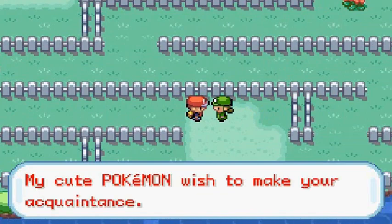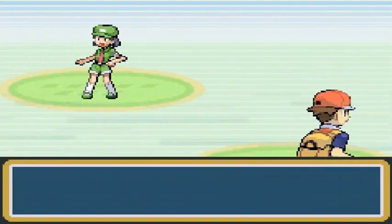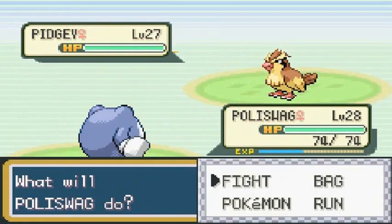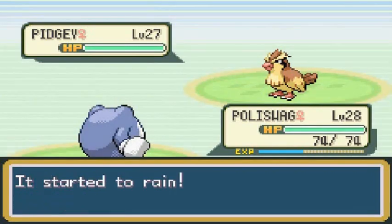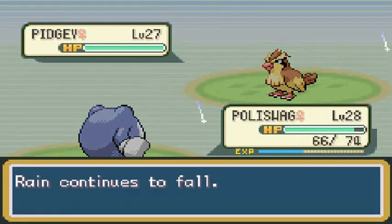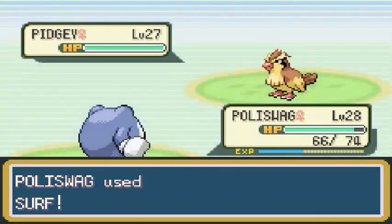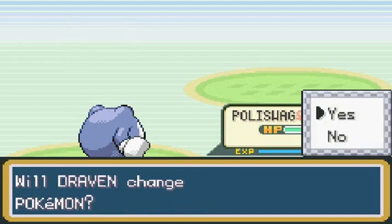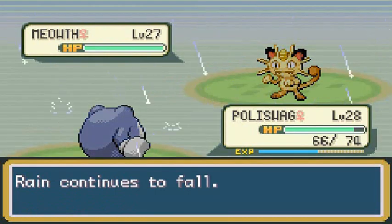'My cute Pokemon wish to make your acquaintance.' Pidgey versus Poliswag — Poliswag's first battle right here! We're going to start with Rain Dance to power up our Water type moves and make us super strong. We're not a Fighting type Pokemon just yet. The rain continues to fall. Surf — oh yes! Surf attack! Going up against Meowth — Meowth does not like water. Brick Break! Meowth defeated!